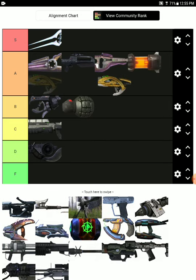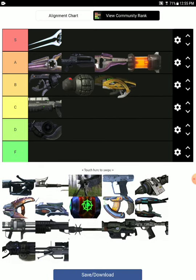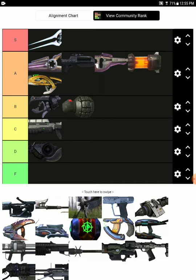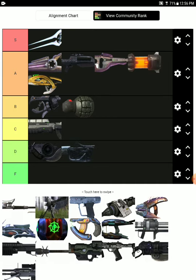Next is the Fuel Rod Gun. It doesn't lock on, so it's basically a worse version of the rocket launcher, but it does have more ammo for more spam, so it's still A tier. The Flamethrower — even though it's very useful against the Flood, why would you use it? You go very slowly and it's a short-range weapon.